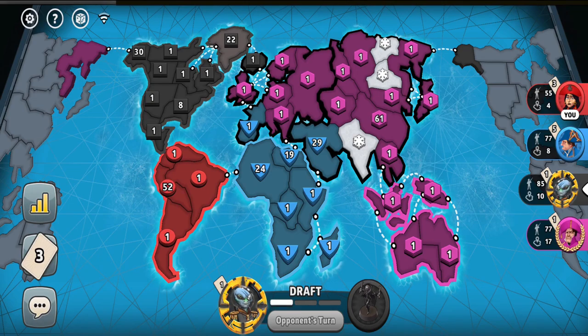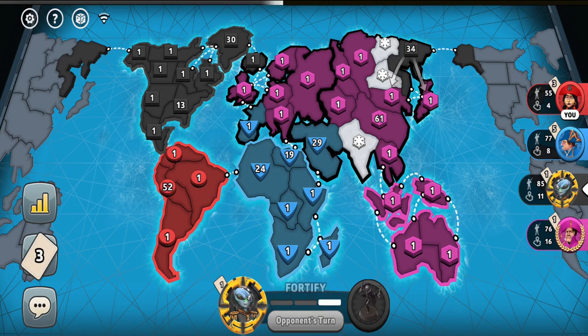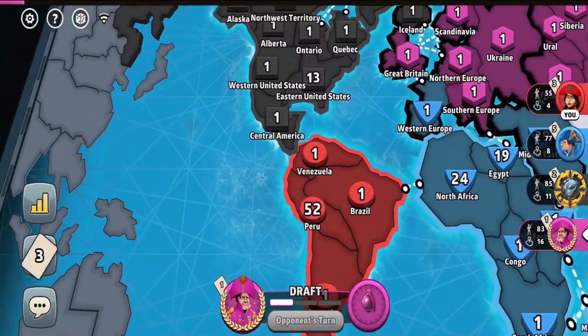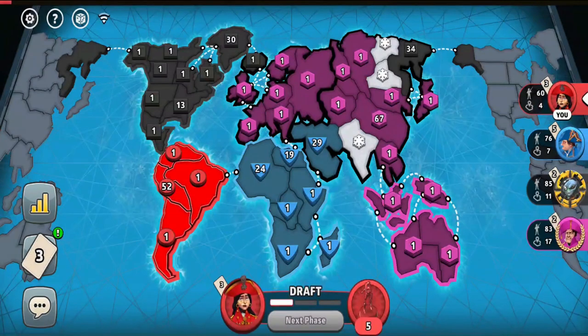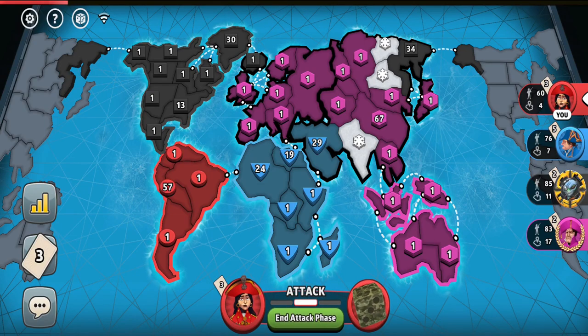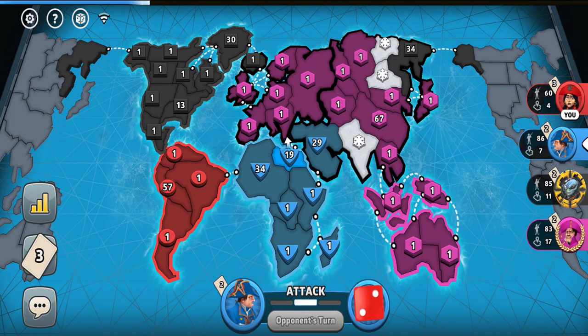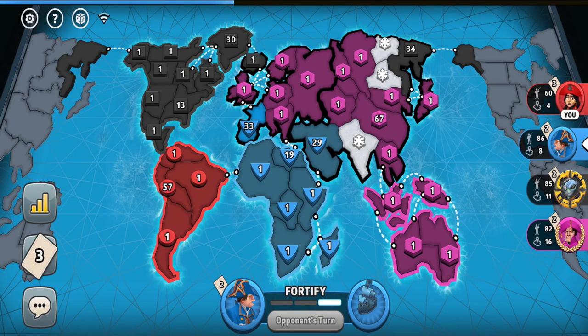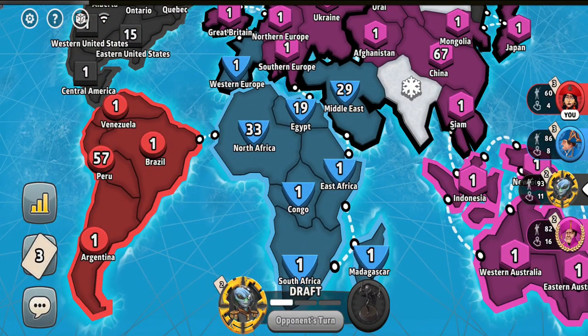The black player could potentially eliminate me eventually — he could combine his troops into one big army and push me out of South America. If I wanted to prevent that, I could have invaded immediately and put my army in Central America. But then the black player wouldn't appreciate me and would potentially consider suiciding into me. The South American turtle strategy is more ideal. So far there hasn't been much action. Sooner or later somebody will have to start attacking somebody, otherwise the game just won't end. The blue player doesn't expand further than Europe.